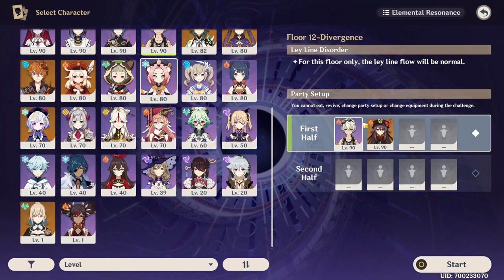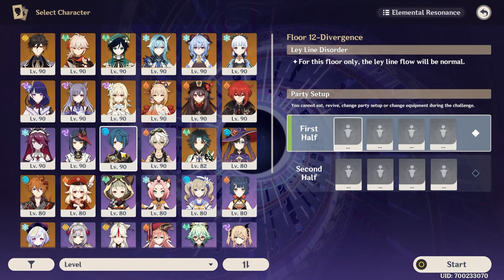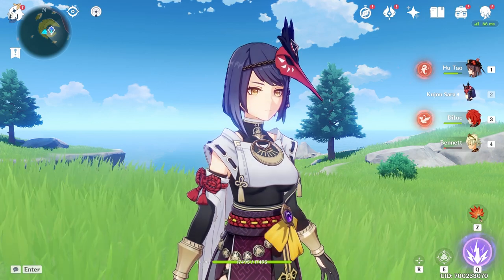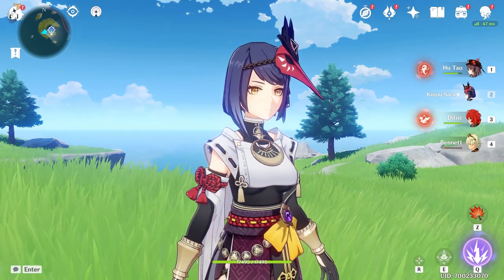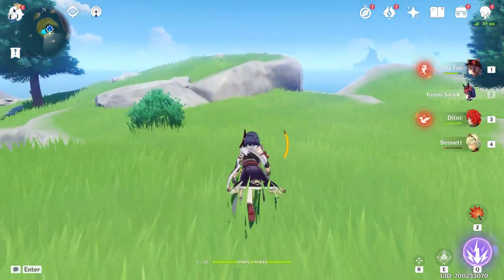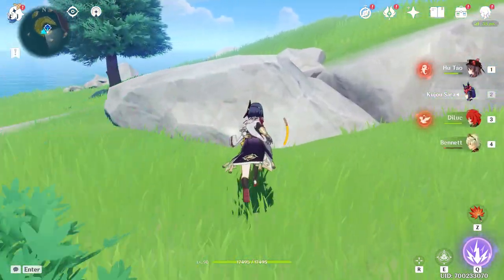We have a lot of characters by now, so a lot of it will come down to team selection, and of course in the real world, who you have raised and C6'd. Most people probably aren't going to have a C6 Sara right now because she's a new character. So Sara is a very solid buffer, especially for the Raiden Shogun. For everyone else, not quite as good as Binny — but Binny is busted; he has no right to be as good as he is, and no one can really hope to compete with him.